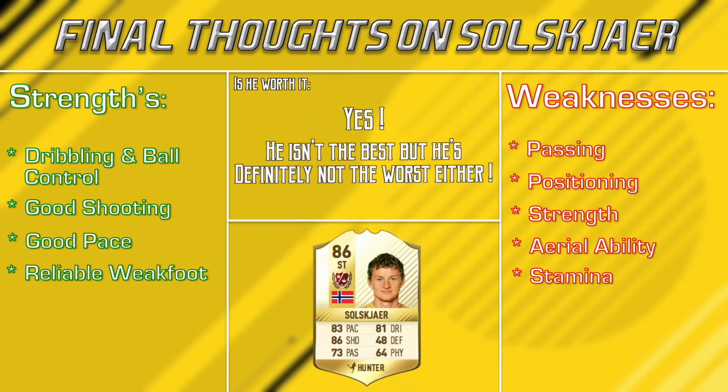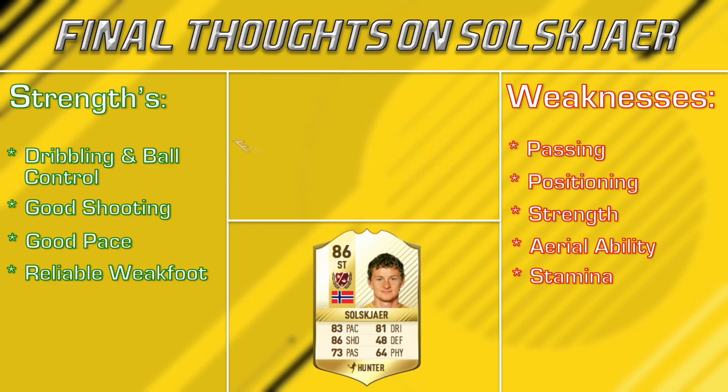So to sum it up, Solskjaer turned out to be an okay player for me — a very average player. I've got to give him a final score of 7.5 out of 10. I think he's worth it simply due to the fact that he's one of the cheapest legends available in the game at around about 130,000 coins. For that price and for a legend, he did do his job. It's just that I was slightly disappointed because when I use legends I want pretty much every one to be very good. Even though he did score quite a few decent goals for me, I didn't quite get that legend feeling. He was just an average player, but for 130,000 coins, he definitely isn't the best player but he definitely isn't the worst either.